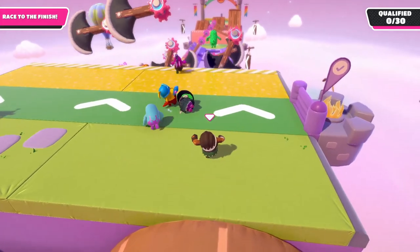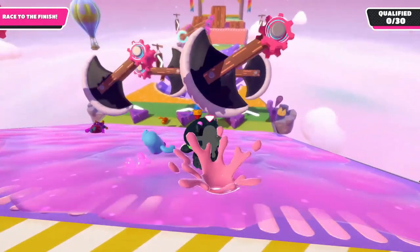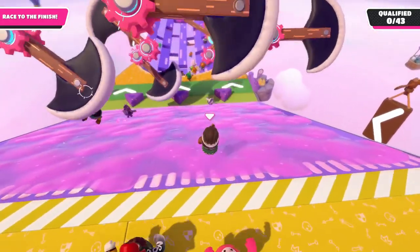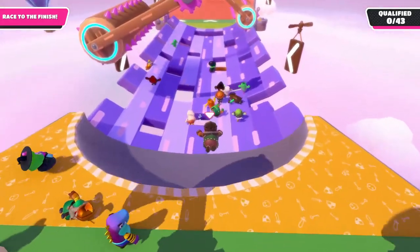The descending slime ramp with the spinning axes usually doesn't pose any risk. Stay a little to the left or right of the middle, jump at the top of the ramp to get a small speed boost. If your timing is good, at the bottom of the ramp you can jump and dive to make it all the way on to the next section.